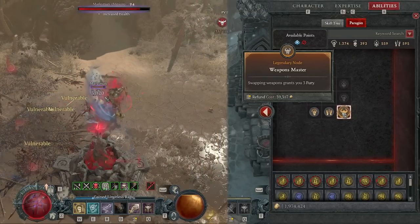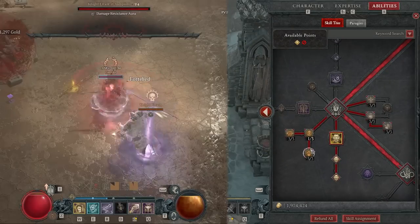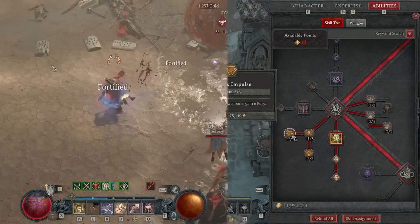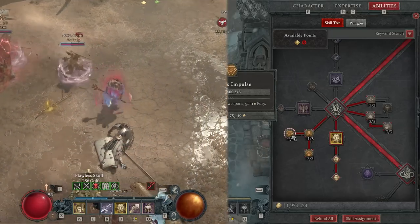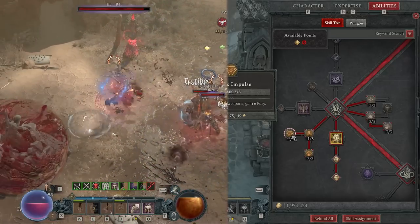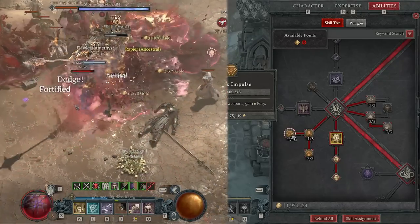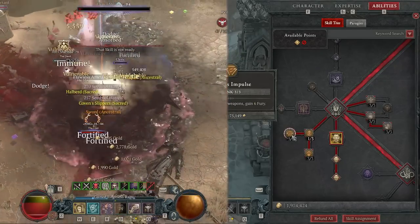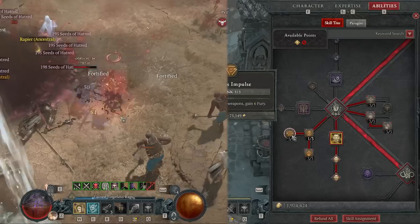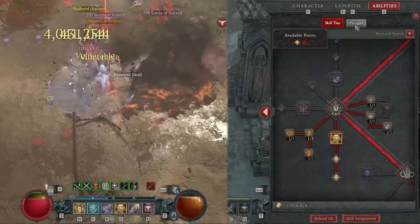So how do we do it? Weapons Master - swapping weapons grants you three fury. There's another identical effect on the skill tree called Furious Impulse: each time you swap weapons, gain six fury. So we get nine fury total every time you swap weapons. Now we're using a builder and a spender - Flay and then Hammer the Ancients. That's two weapon swaps, so every time we do a Hammer the Ancients builder-spender cycle, we get 18 fury baseline just from the weapon swap before anything else happens.